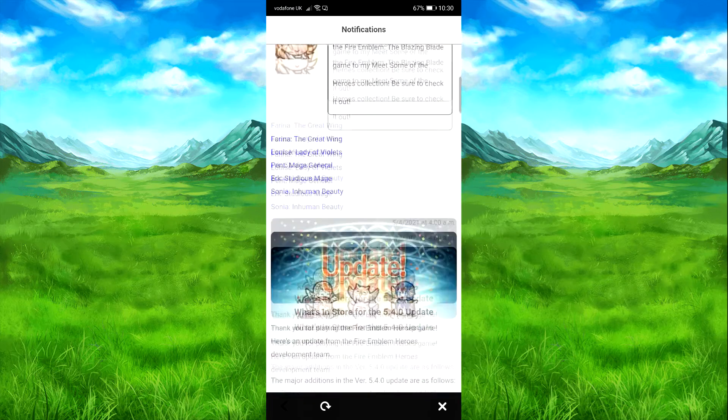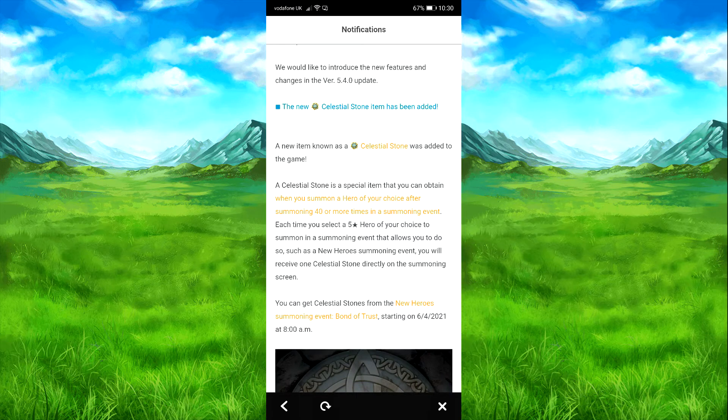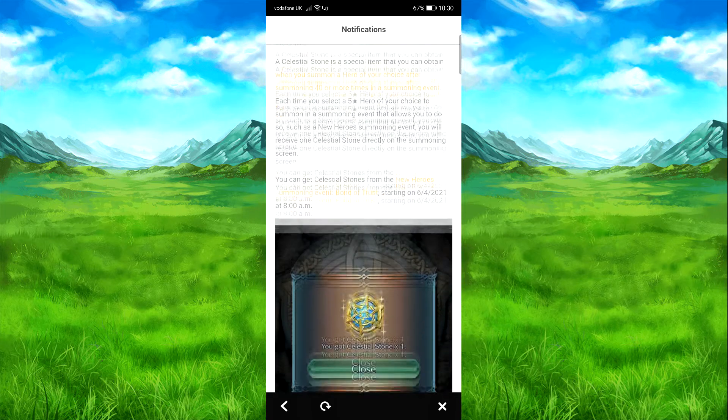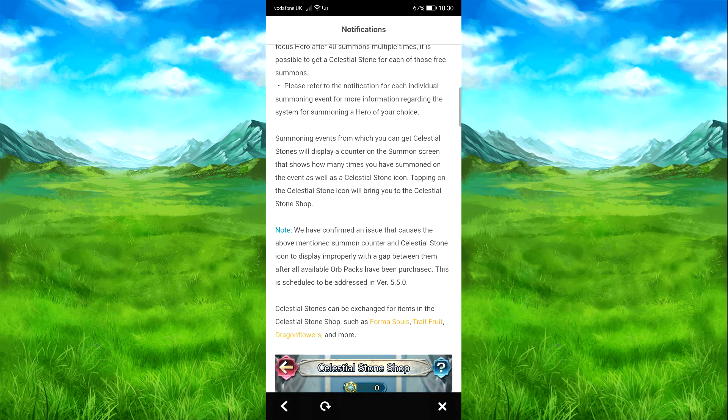Let's go for updates. First off, selection surgery and audit — they've promoted that recently. Once you get your free focus hero on the banners that have them, you get this. You'll get them from the new banners out tomorrow. Basically you can exchange for items. So you do your 47 banners, get your focus hero, get the stone, exchange it for stuff like dragonflies and forma souls and all that stuff.